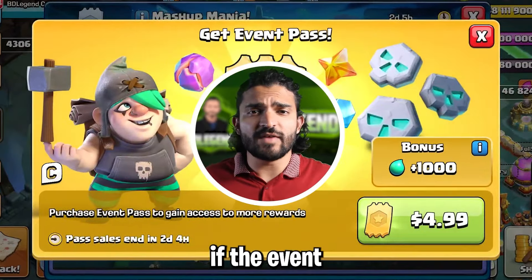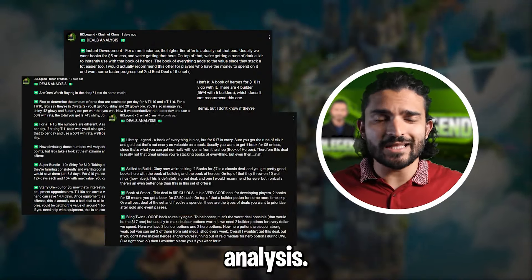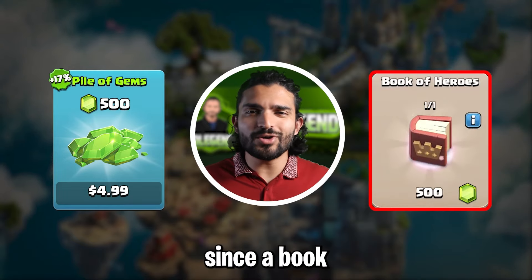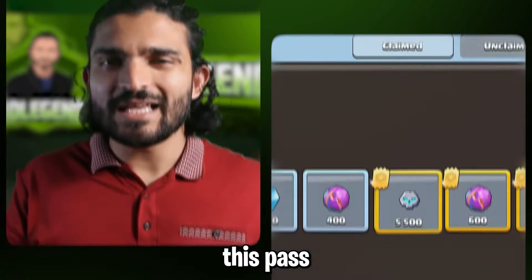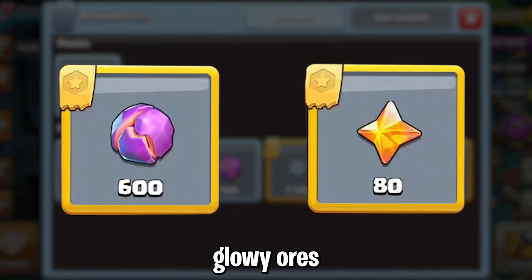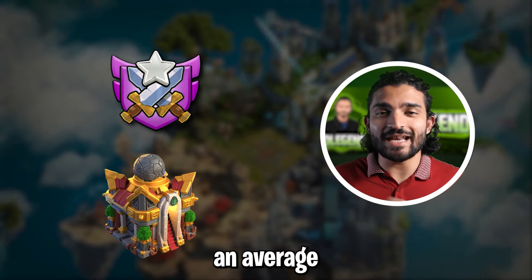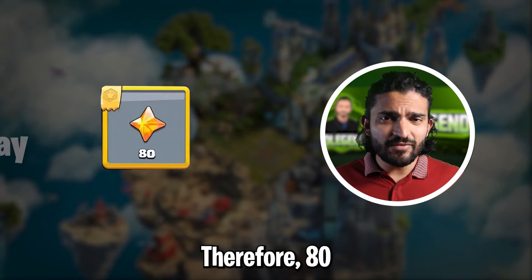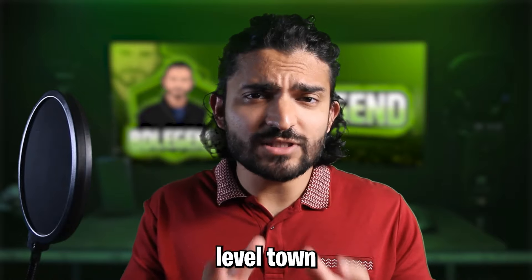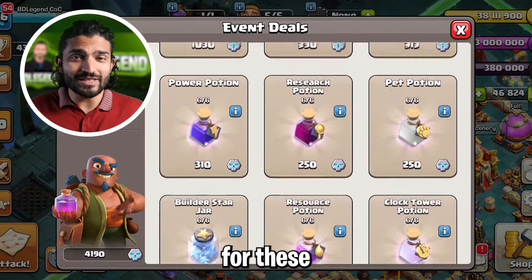You might be wondering if the event pass is worth buying for $5. For $5 we generally like to get at least one book since a book of heroes costs 500 gems anyway. This pass gives you 5500 bonus medals — which can get you a ton of books — plus 600 glowy ores and 80 starry ores. With constant wars and a 50% win rate, a town hall 16 can generate an average of 4.5 starry ores per day, so 80 starry ores can help a max account skip 17.8 days — and even more for lower level town halls. So even if you don't buy books with the extra medals, the pass is worth it for the starry ores alone.